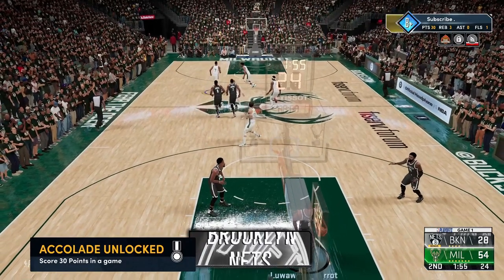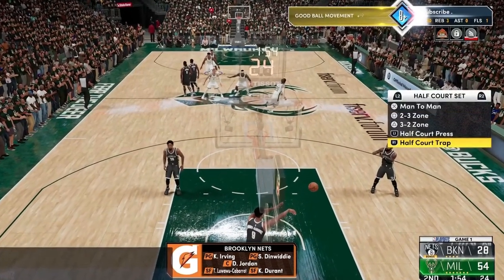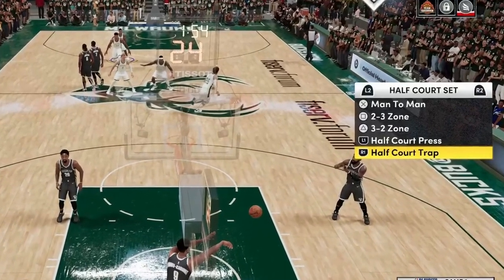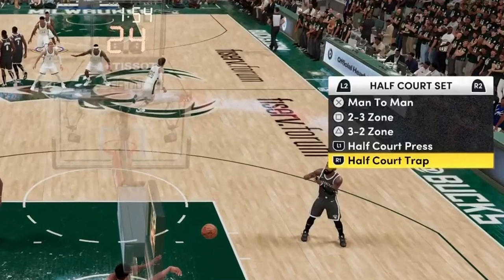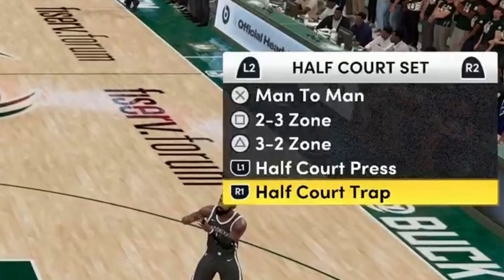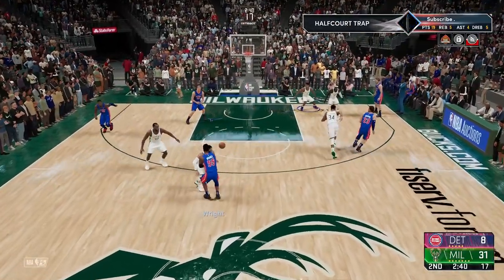When you start a game the first thing you want to do is call a half court trap on defense. To do this just click left on the d-pad and click R1 — that'll call a half court trap. What this does is on defense it makes the people on your team double team the ball handler so that way one person will always be left open. They'll put a shot up really fast and that way you'll get way more possessions on offense, which means way more chances to get more shooting badges.